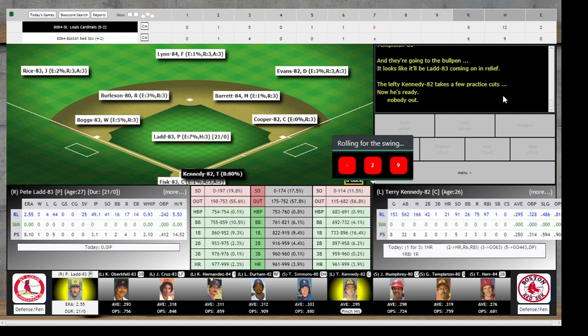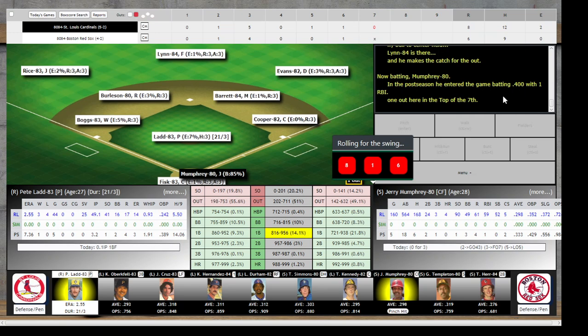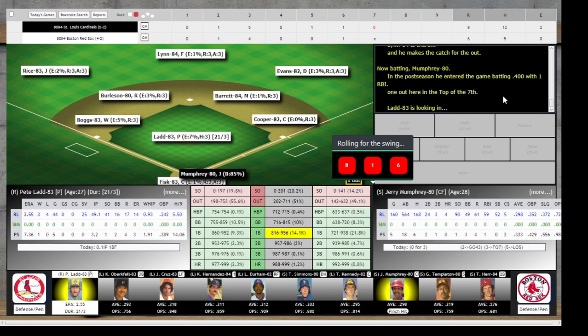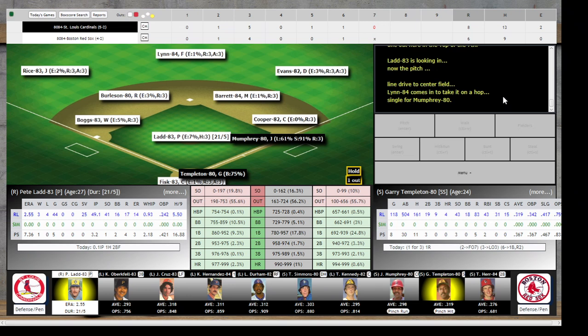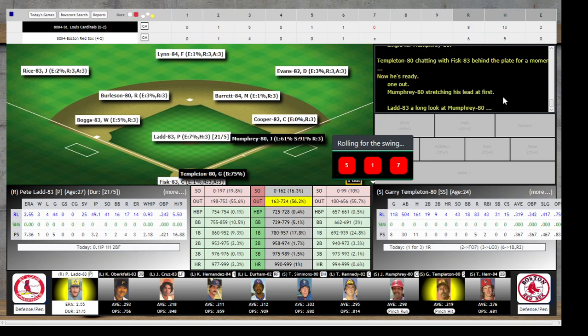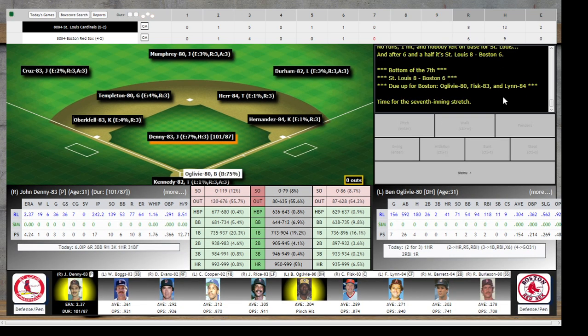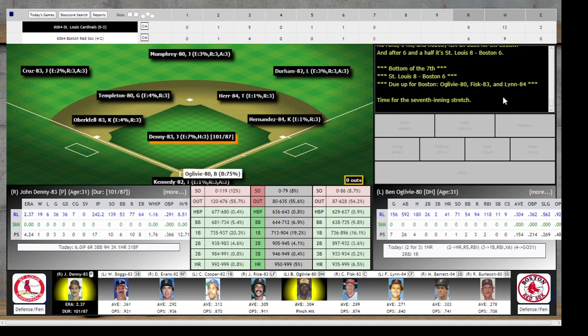Terry Kennedy due up — flies out to Fred Lynn in center for the first out. Jerry Mumphrey, .333 on the postseason — line drive to center, Lynn comes in, takes it on the hop, single for Mumphrey. Ground ball down to Burleson, fields it — and that's going to do it for the top of the seventh for the Cardinals.